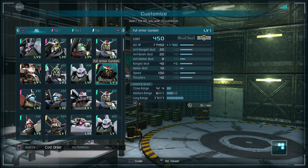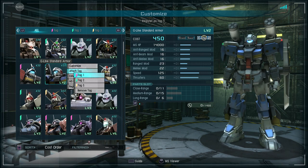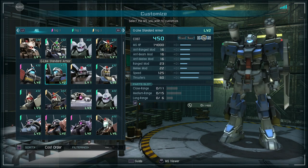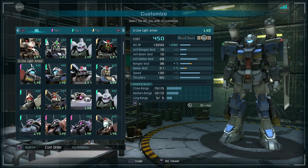It's a 450-cost suit sorted as general type. It has a little more ballistic and beam defense but a lot less melee defense. Its attack stats are really even, it's a little slower than the light armor, and it's kind of a chunky boy.